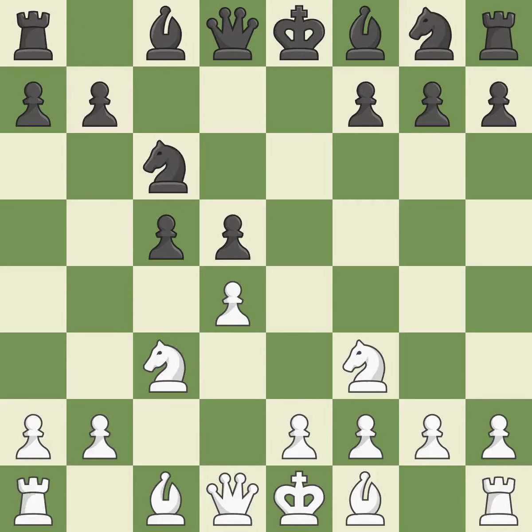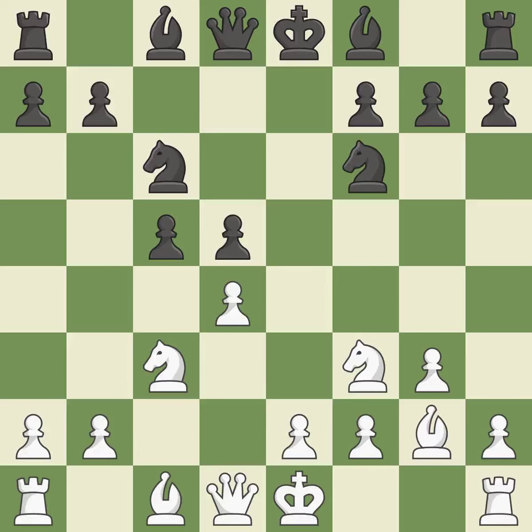The pawn on d4 is attacked, the knight moves toward the center, and the e5 square is under the control of NC6. In order to dominate the center from the long diagonal, g3 is getting ready to fianchetto the light-squared bishop to g2. NF6 develops the knight toward the center, supports the d5 pawn and controls the e4 square. The fianchetto move Bg2 places the bishop on the long diagonal. B7 develops the bishop, supports the knight on f6 and prepares castling.